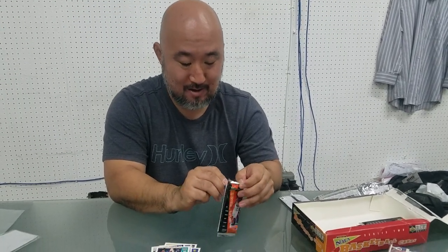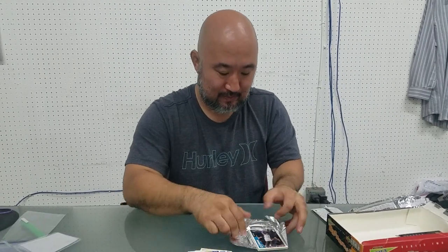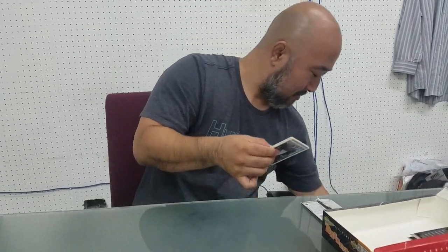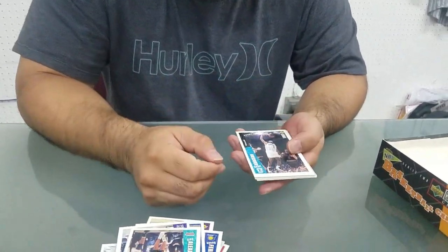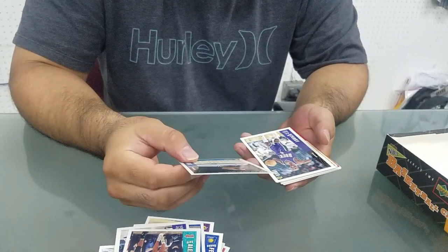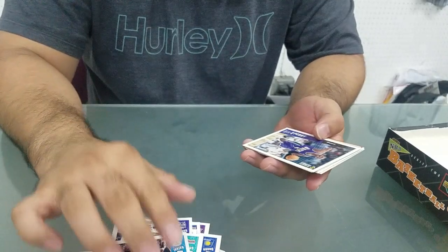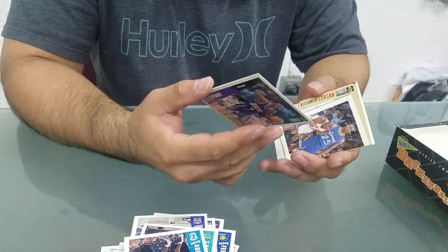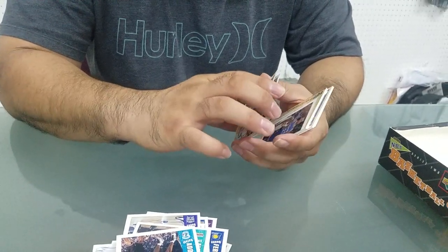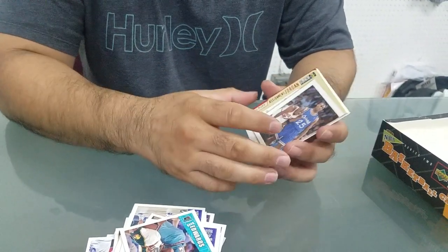We're down to six packs, still no Kobe base card. We may not see one in this box - would be very disappointing not to see one. Raphael Addison - good thing this isn't the Kobe rookie because the corner is all messed up coming out of the pack. Elliot Perry, Doug Edwards on the back side. Another Jordan Assignment, Nick Anderson.